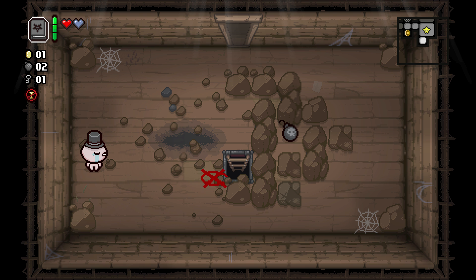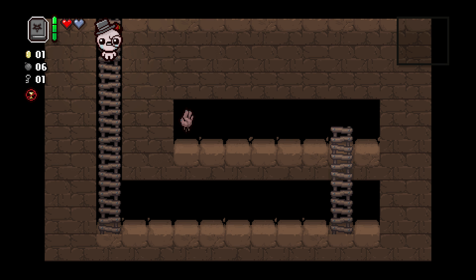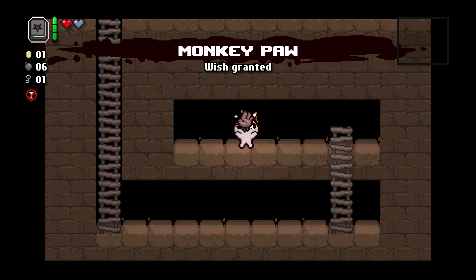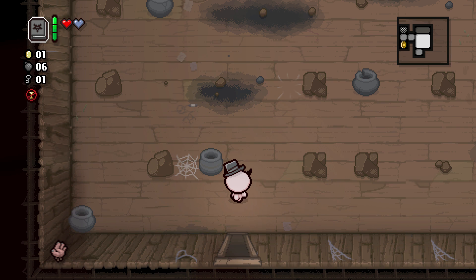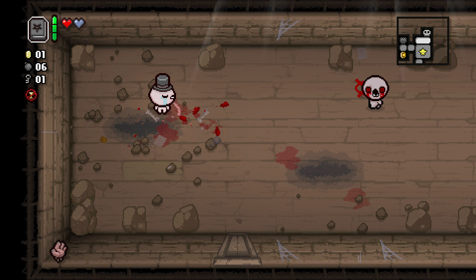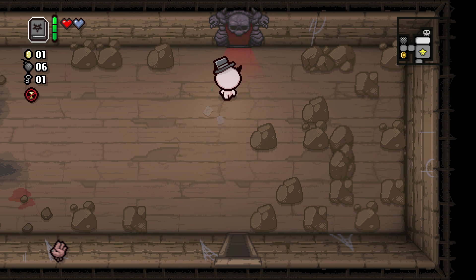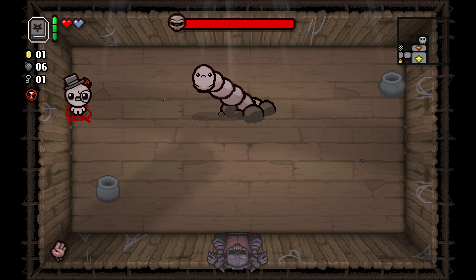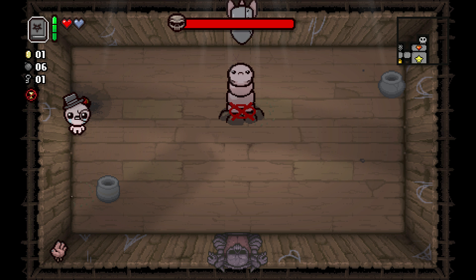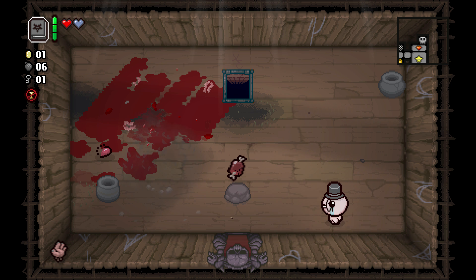Ooh, cross base. It's bombs — not what I wanted out of you, tinted rock. What do we got down here? Monkey's Paw — we might as well take it, we don't have a trinket of any kind. It's gonna be nice to have all of the devil deals we're gonna get here because of Book of Belial. We just gotta get some HP really. Pin — get wrecked, Pin. There's more HP!